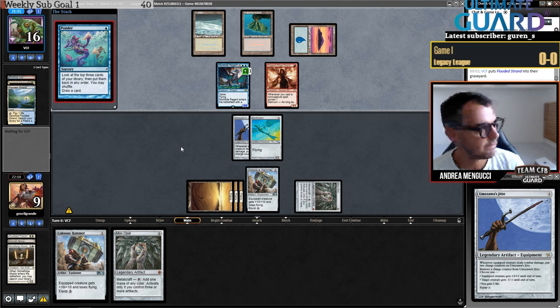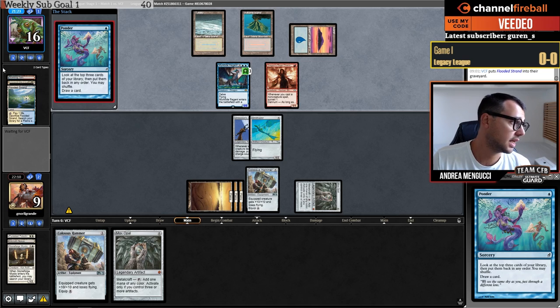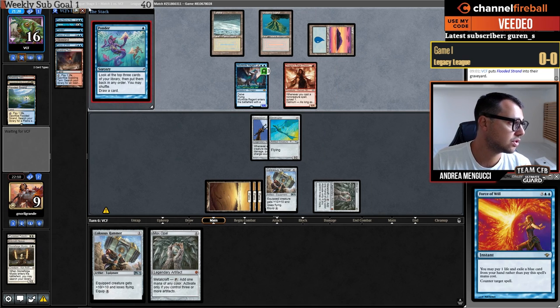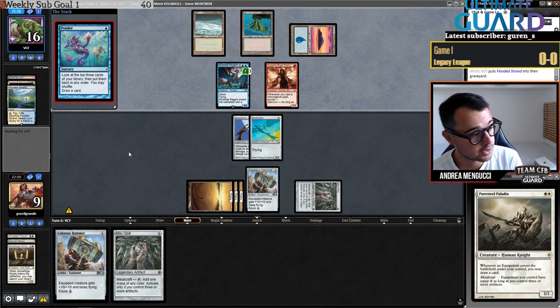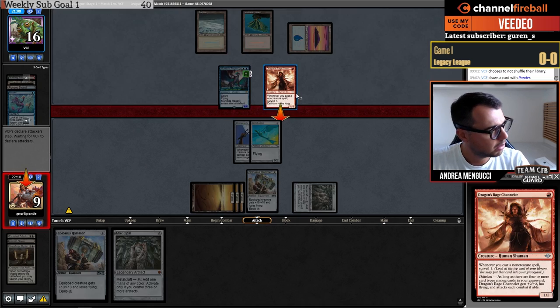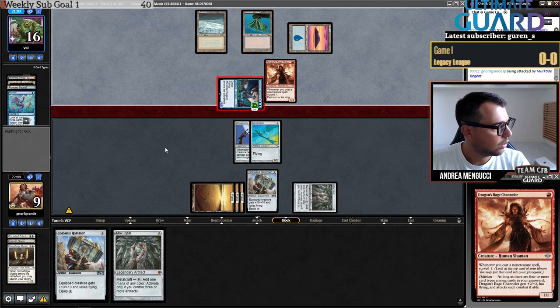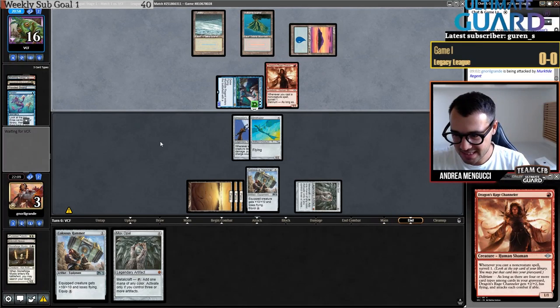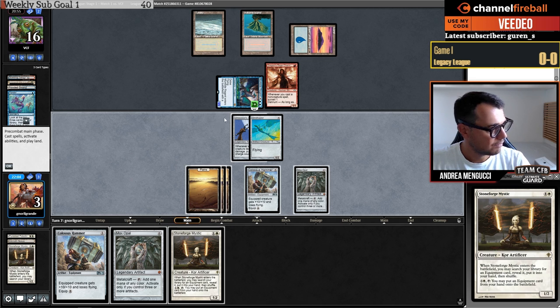Opponent is pondering. The double Force of Will on turns one and two was crucial for my opponent — my opening was very good, and Mox Opal was very important. We can't chump-block — I would block with this creature. Going to three, but that would mean we die to bolt, so no reason to play around bolt. Draw — Sigarda's Aid, Stoneforge Mystic again. Unfortunately.